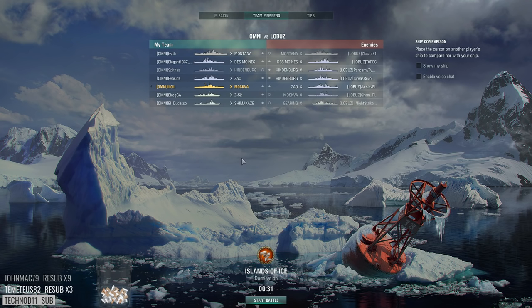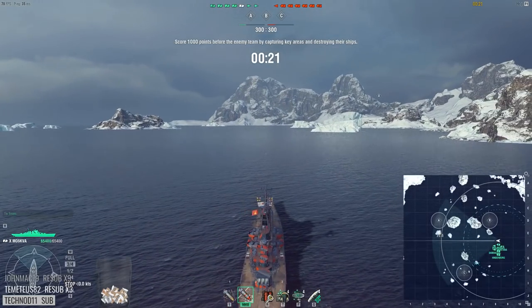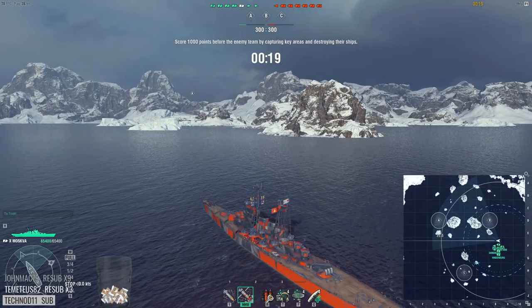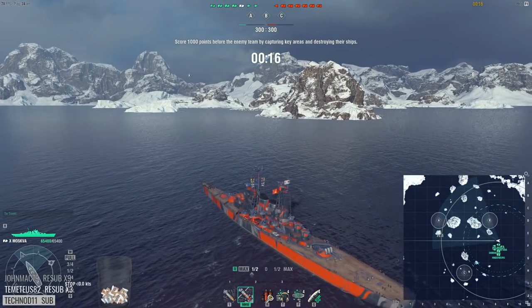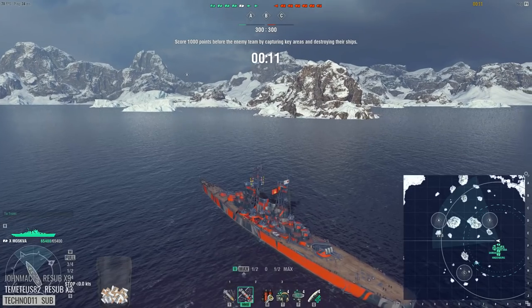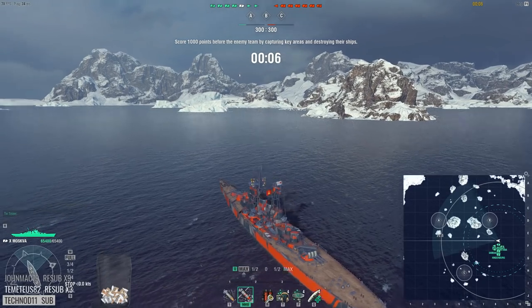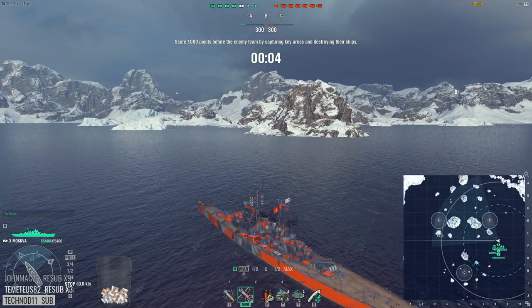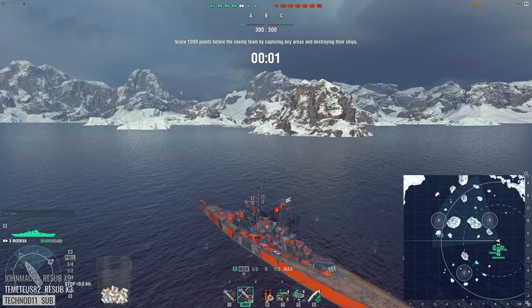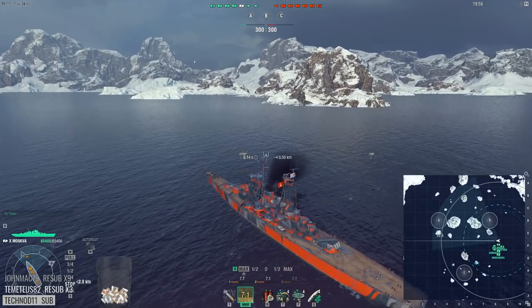The slaves are playing. That's my Des Moines position on that map — that's a great position. If we're doing what we used to do, you're pushing around C line with Des Moines — that's what we used to do, with Sema scouting ahead. Anyway, I'm not leaning so... Let's get the Shima to go C, Gearing, Zao, and Des Moines towards B.